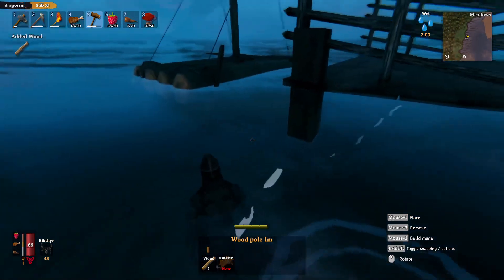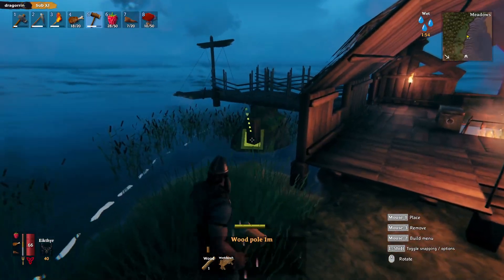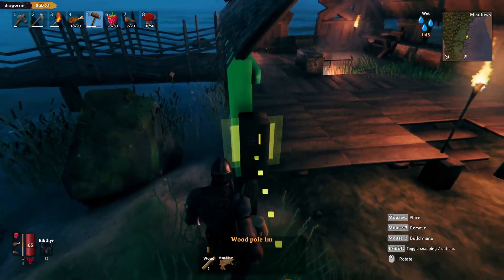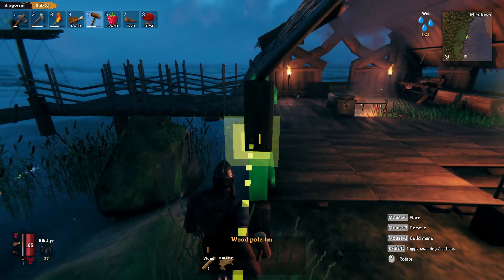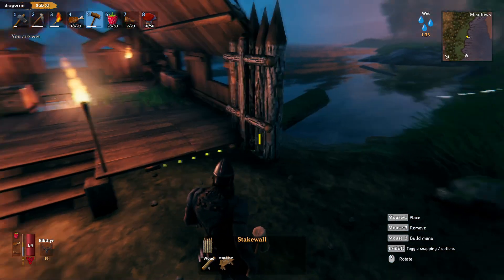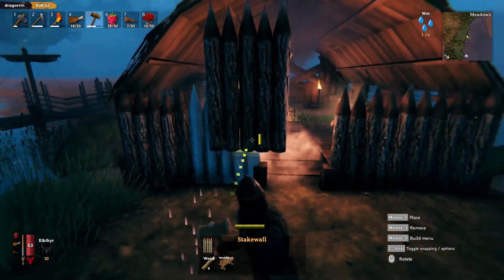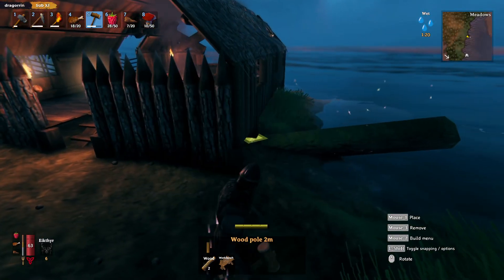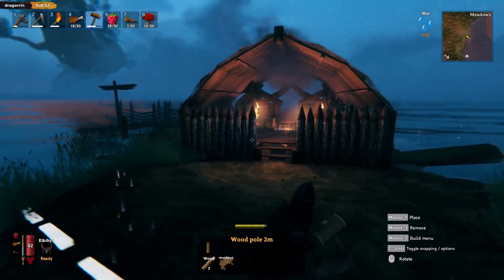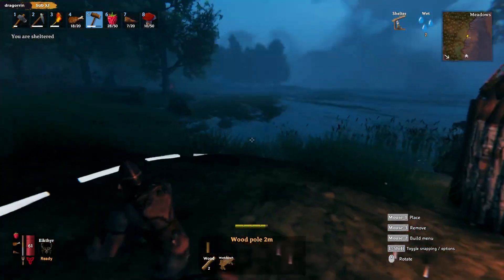I'll probably start out there. The snapping doesn't do anything — I was pressing left shift and it wasn't working. Yeah, because I want it to go inside like that and then go down. I do like those though. So we put these on the front. Quite like these bars making it a bit extra thicker on the side — yeah, wooden beams. I like that.